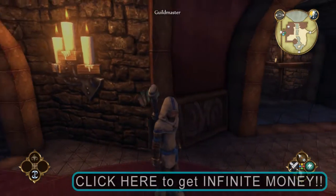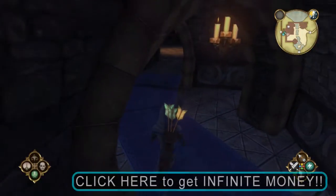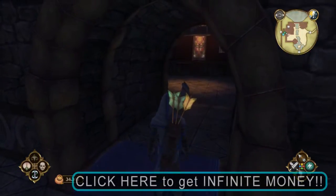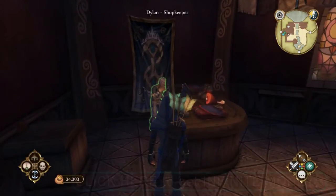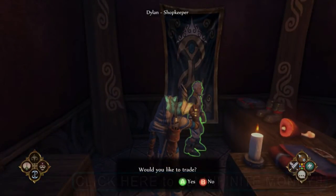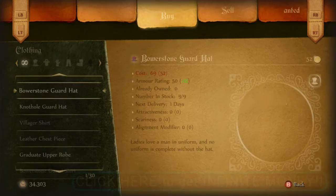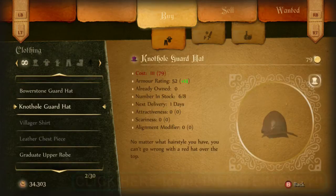The entire outfits are only less than a thousand gold apiece per outfit. The Graduate Outfit is a little bit more expensive than the two guard outfits — the Bowerstone Guard outfit and the Nothole Guard outfit.